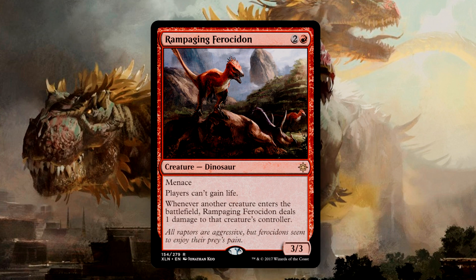Rampaging Ferocidon is one of my more favorite Dinosaur cards, as it basically acts as a clock for the table. Some decks do like to go wide with creatures, and so this is going to punish them for doing so. If you're sat at a table with the Merfolk and Vampire deck, this can help slow them down while you set up. Dinosaurs don't go as wide, but we do want to go taller with fewer creatures, so we won't get hurt nearly as bad.